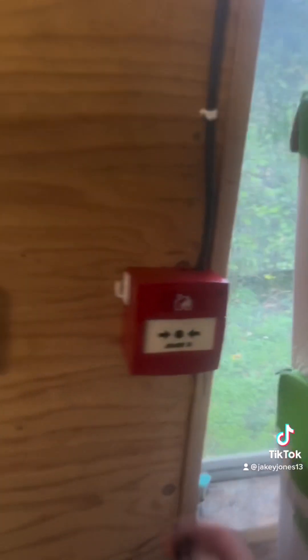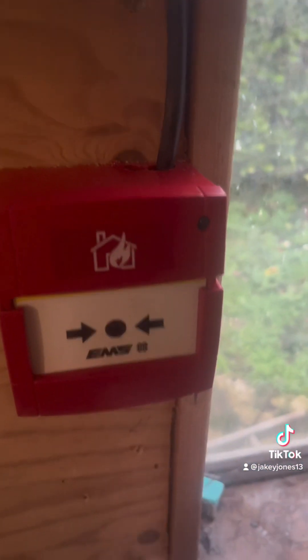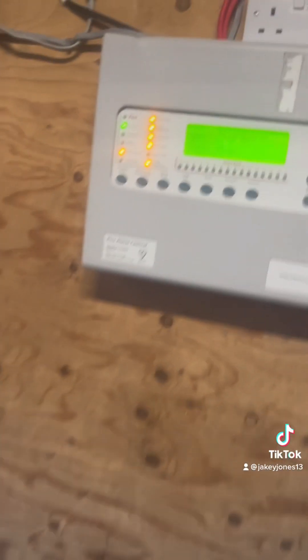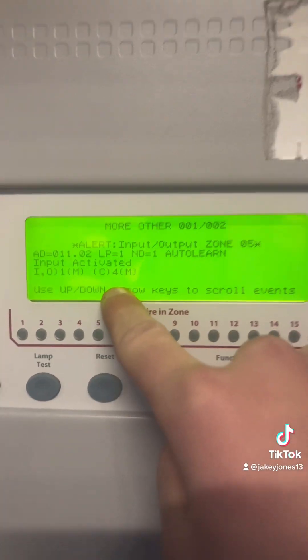Alright, this will go Alert. The LED doesn't light up for some odd reason but this does. Because it's Alert it doesn't come up as a fire. If we go to here, it's got IO One — Middle, so middle of the shed — and then Call Point Four, middle of the shed. Call Point Four. What was it — Call Point One all the way over there, Call Point Two, Call Point Three, Call Point Four. Very confusing, but it makes sense to me.